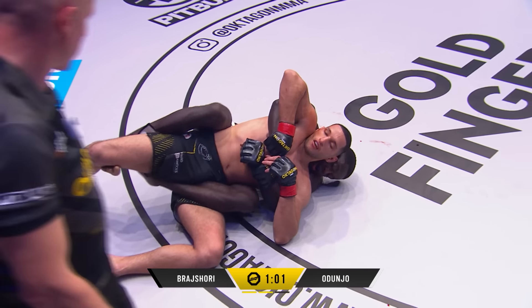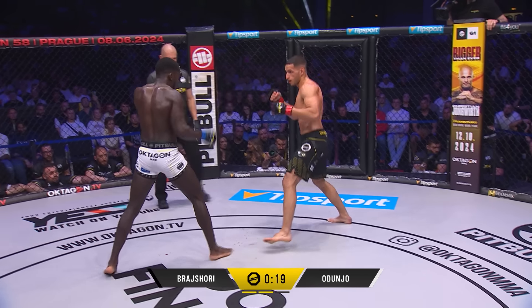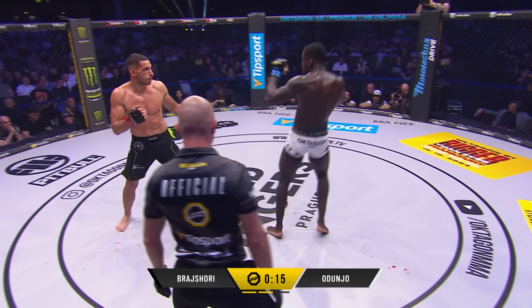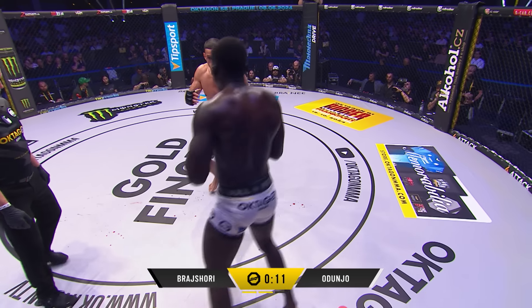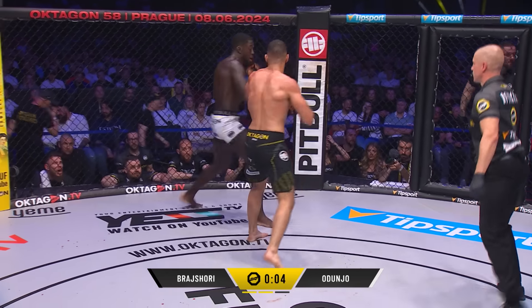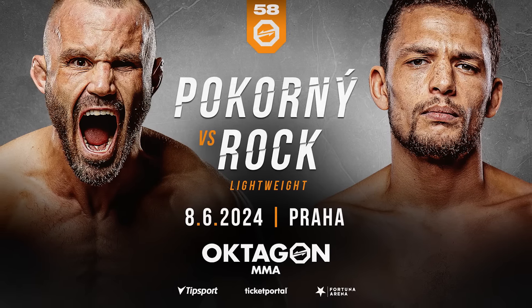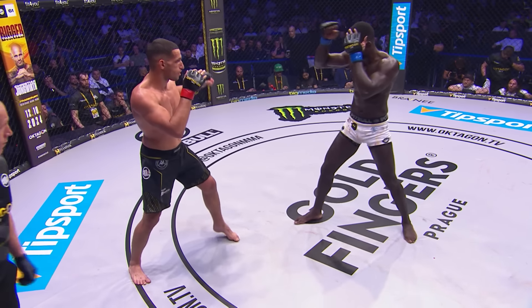Brasuri had a moment there where he could have escaped. Now double hooks — two hooks on the back. One minute remaining for Brasuri to try and escape. Rolling with his man, Brasuri attempting to get back up. Odonju left a little opening and Brasuri took it. The crowd getting behind Brasuri, from Kosovo but made his home in MMA in Rosenheim, Germany. Great pummel on the inside and gets the overhook back. Knee to the midsection. Twenty seconds remaining in the second round. Brasuri fires that right hand, just misses. A lot of blood coming out of the mouth.